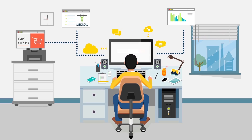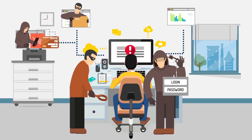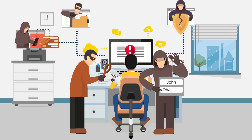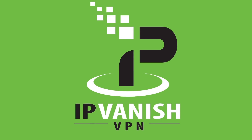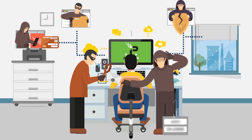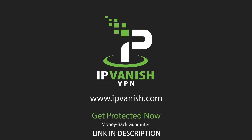People with malicious intent are everywhere, watching you. Criminals can hack your Wi-Fi while broadband providers and advertisers monitor your data. With IPVanish on your device, your internet activity is encrypted. No one can see what you're doing — your location, your connection, completely hidden. Protect your internet privacy today with IPVanish.